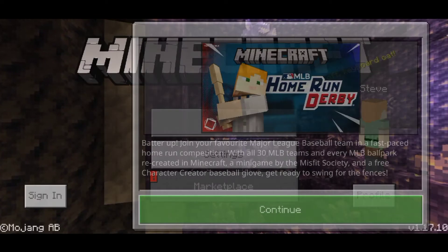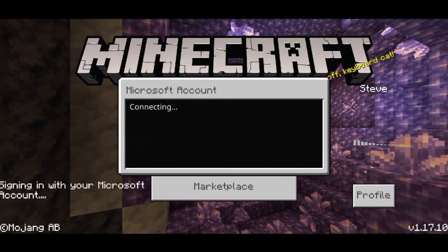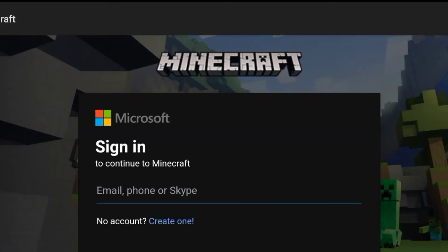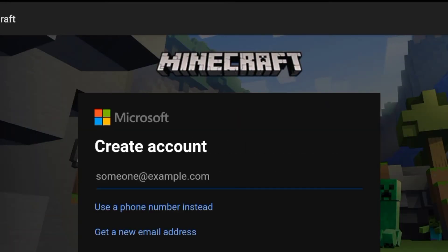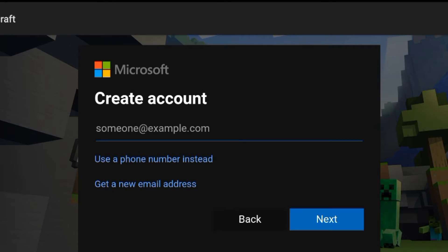Now we have to play multiplayer in Minecraft. In the left corner, you will see a sign-in button. Click on the sign-in page, then click on the sign-in button. This will come in front of you, and you will click on the 'Create One' button because we have a new account. Then click on the email, and if you don't have an email address, click on the 'New Email Address' button.